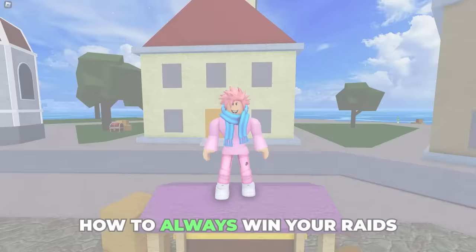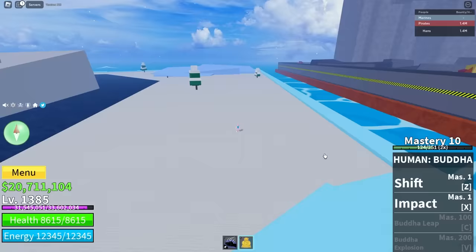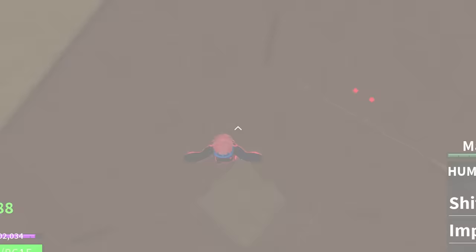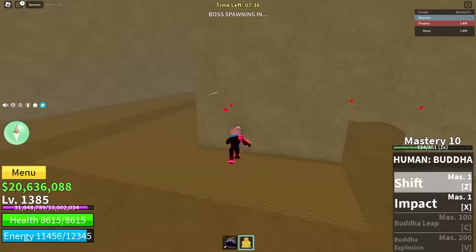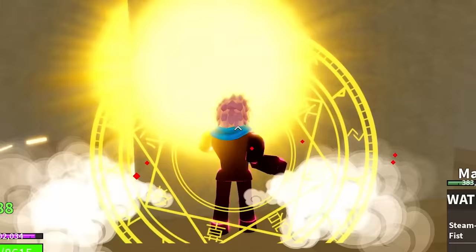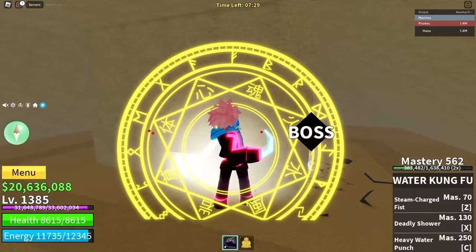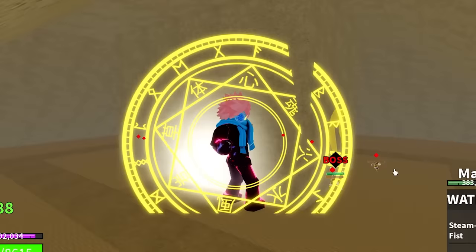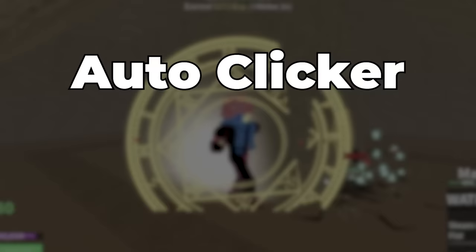While we're still on the topic of the Buddha fruit, here's how to always win your raids. You're going to equip the Buddha fruit and choose a light raid. Once you get to the awakened light boss in the pyramid, all you have to do is stand behind the wall exactly like this — the overpowered reach of the Buddha just lets you hit the boss without the boss being able to hit you.